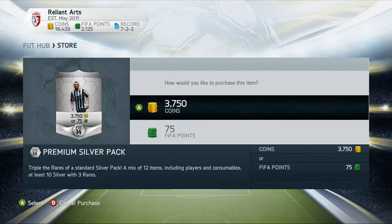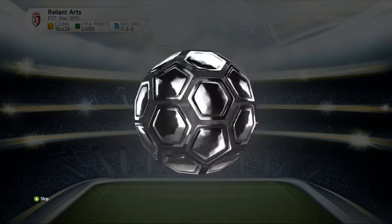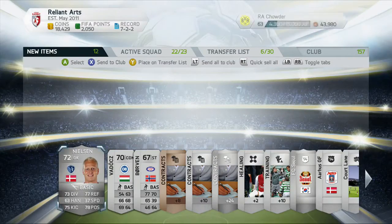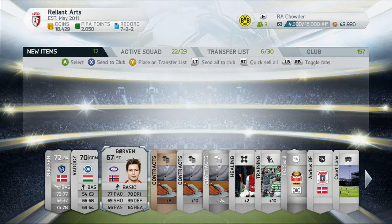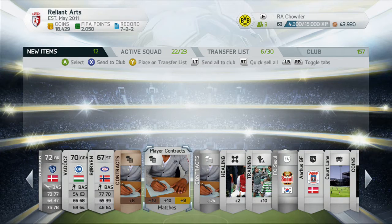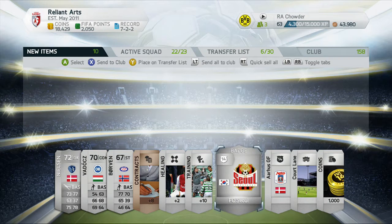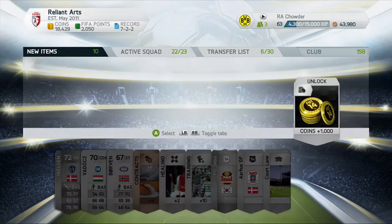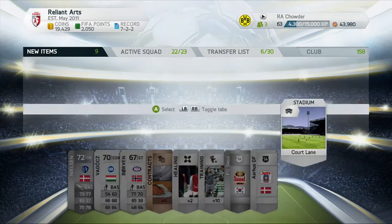Opening another silver pack, see what we get. We get a goalkeeper — as you guys know, I hate silver goalkeepers, so definitely discarding that. Let's keep the silver contracts again. We've got a thousand coins right there, some logos and then a stadium, which I already got my logo and stadium set. I'm going to redeem those thousand coins and discard the rest.